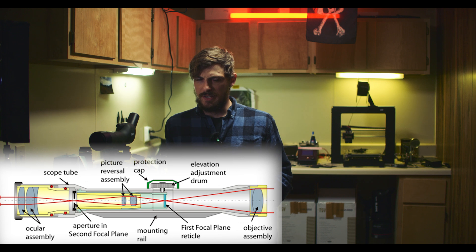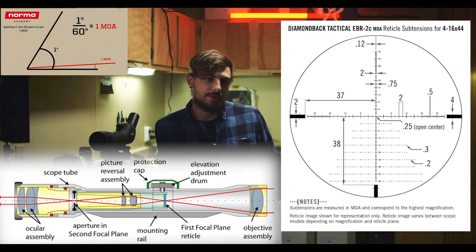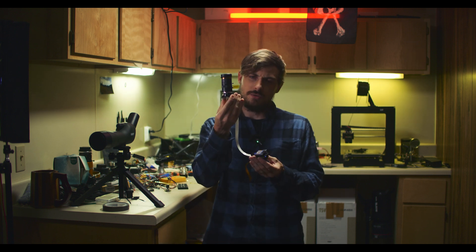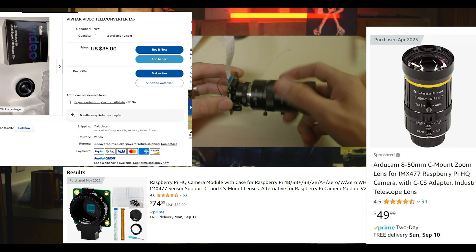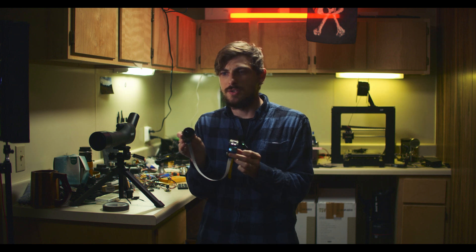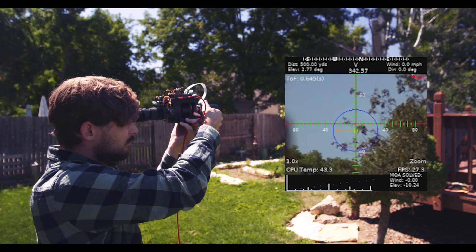If you think about a rifle scope, it's an optical assembly that's marking out — either in the first focal plane or second focal plane — degrees of angle for the image being cast to your eye, so you can see 2, 4, 6, 8 minutes of angle looking down the sight. Mathematically, this is equivalent to how light falls onto an image sensor. So I thought: why can't I take the Raspberry Pi HQ camera, pair it with whatever lens focal length I want since it's a C-type lens, output the live feed with overlays onto a very small display, and in the background run the ballistics calculations at the same time? This worked really well.